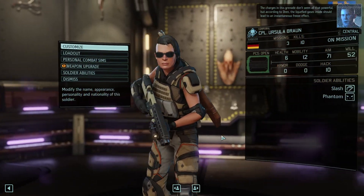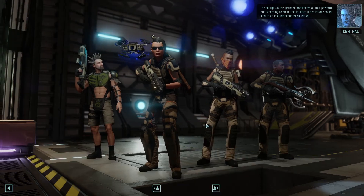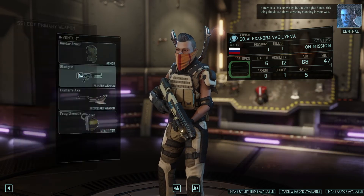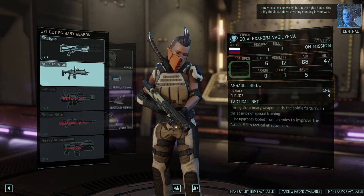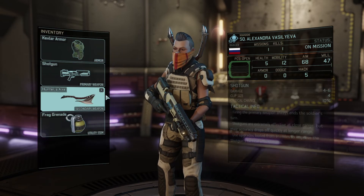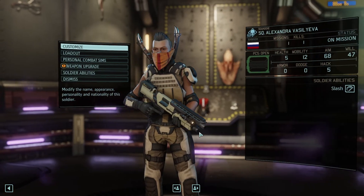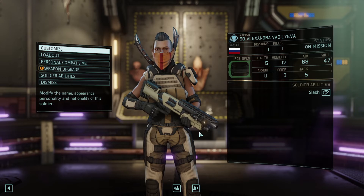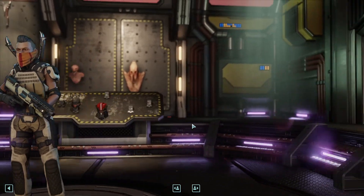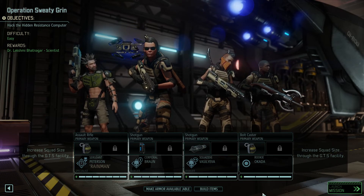The charges in this grenade don't seem all that powerful, but according to Shen, the liquefied gases inside should lead to an instantaneous freeze effect. Ms. Vasiliva, you can hold onto the Haunting Axe — I feel it's a little unwieldy, but in the right hands this thing should cut down anything standing in your way. I'll keep you with the shotgun and switch you to Talon Rounds, kind of a flanking, hit-hard route.